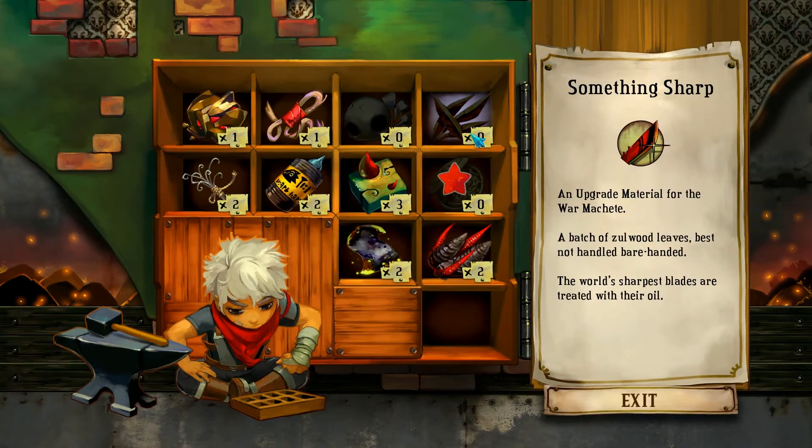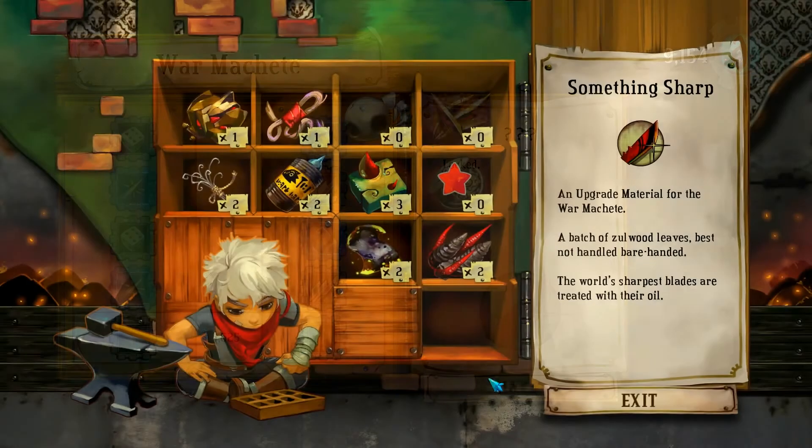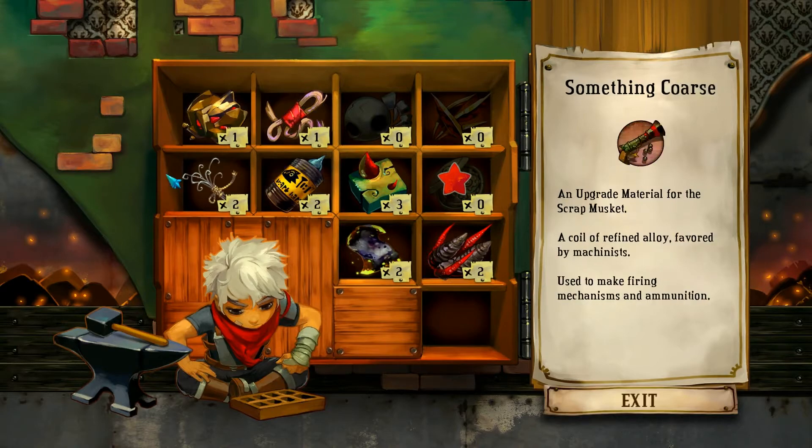Over here you have the forge. Within which you have to get an item — like for my machete I need to get something fan, something sharp, so I can upgrade it to its last stage. But my army carbine I already have that fully upgraded, using something fancy.